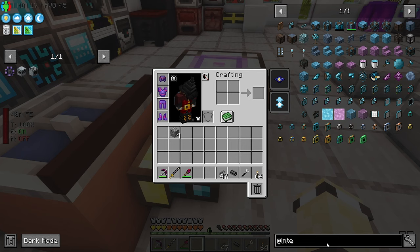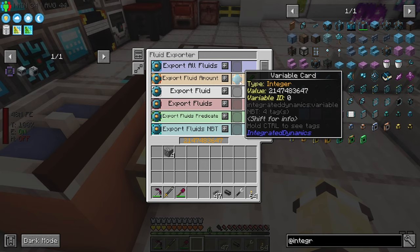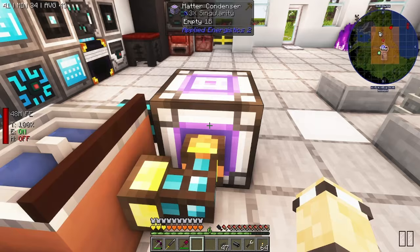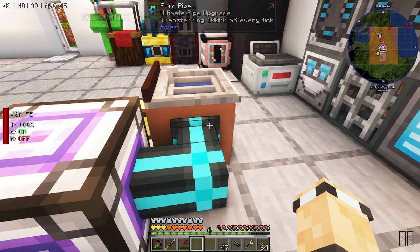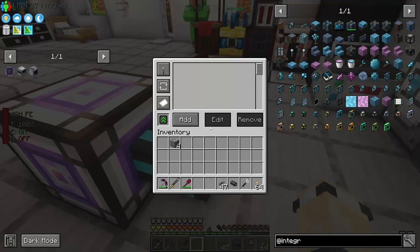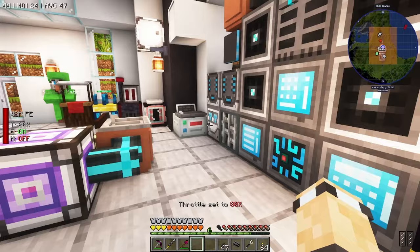Okay, with Integrated Dynamics you put a fluid interface on one side and an exporter on the side you're trying to export to. Then I put a card in here with max int, which makes sense. But it's only going up because the pipes ultimate upgrade absolutely wrecks your TPS. In this situation it's just one-to-one so it's not that bad. It's doing way better than the Integrated Dynamics one for some reason, so I'm going to turn my throttle down.